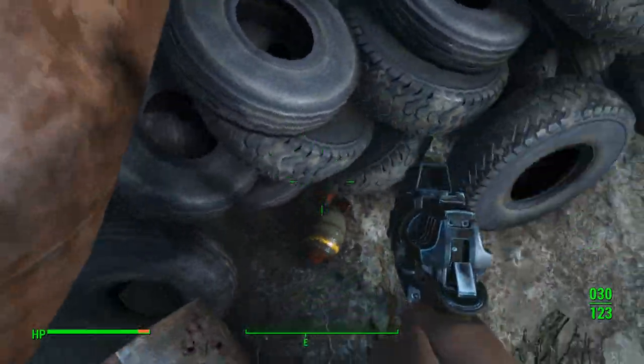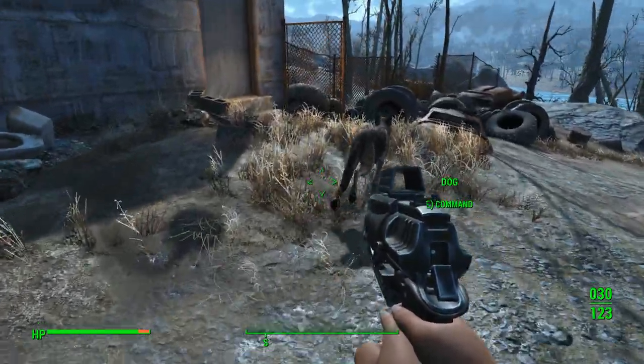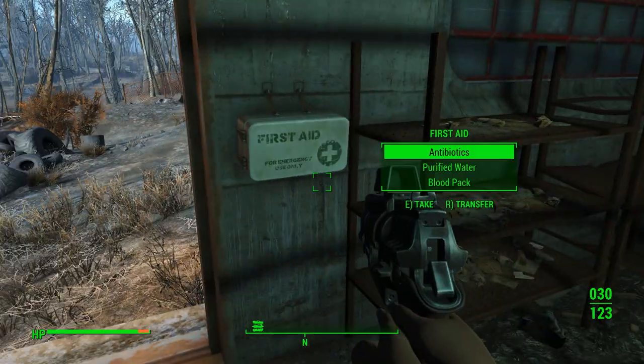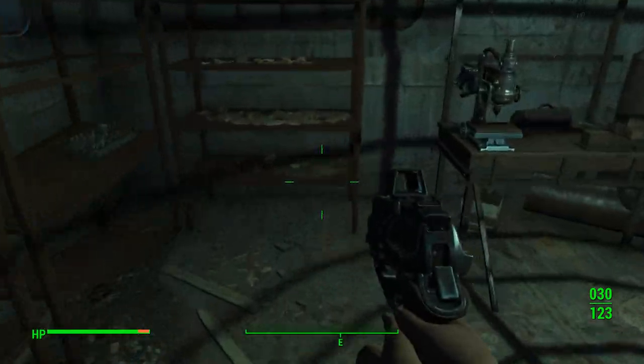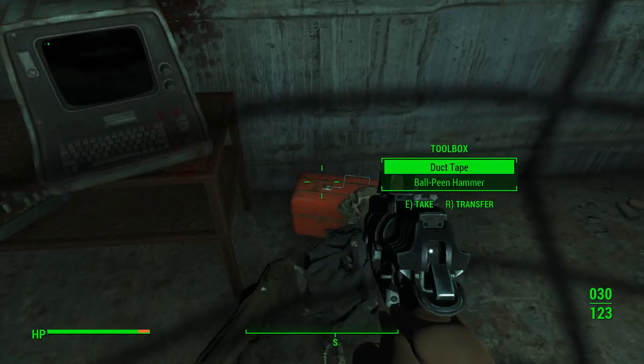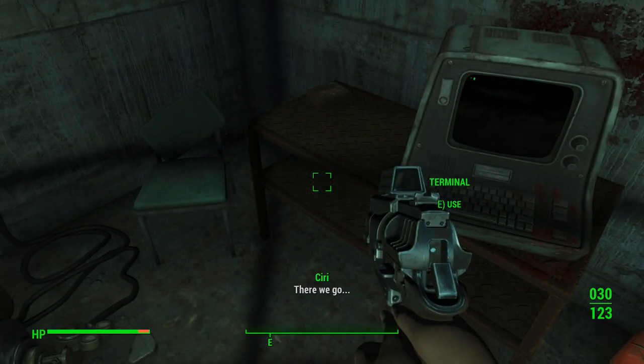Right here at the gate, sometimes you'll have to come over here and jump up and down to knock this thing loose, but you can get a mini nuke there. The door bugs out sometimes, but you'll get some materials in here. If you have power armor there's a magazine for your power armor paint job.